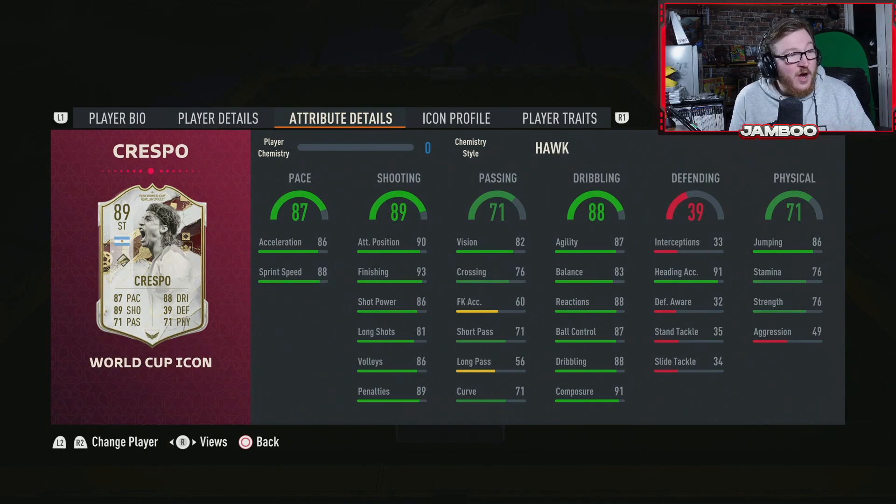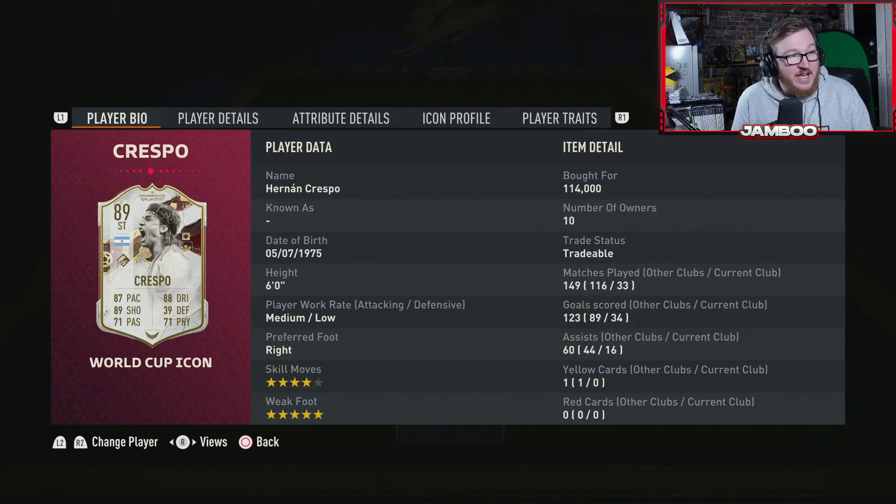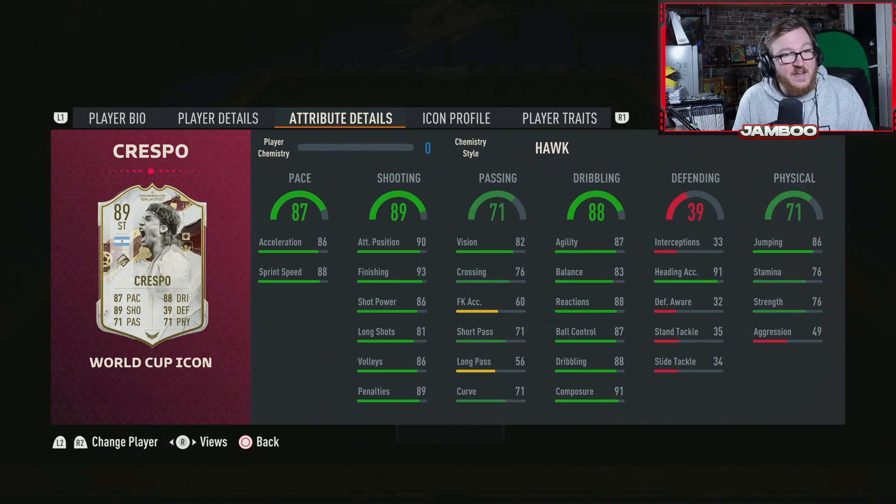Next up we have an icon — a World Cup hero icon — and it is Crespo. He's got a five-star weak foot upgrade as well, and I was pleasantly surprised. I've used this guy in 33 games and he has 34 goals and 16 assists, playing at a high level of Division Rivals and also the Weekend League. When it comes to finishing, there's not many better in the game. This guy is clinical, coming in at 100k coins — extremely good value.